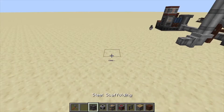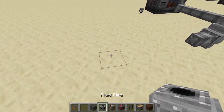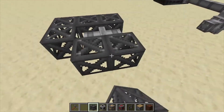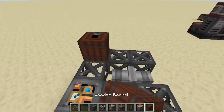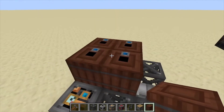Hey, Minecraft Mentor here. Today we're going to be going over the Industrial Squeezer for Immersive Engineering. We're going to place down two pipes, put steel scaffolding around it like this, then a light engineering block — that's going to be your first layer. Next we want a wooden barrel from Immersive Engineering, not the vanilla ones; they have to be Immersive Engineering.